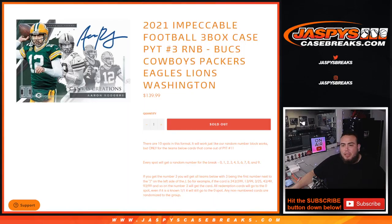What's up everybody, Jason here for JaxBee's CaseBreaks.com. This is impeccable football, Pikachu number 3, with this random number block that contains the Bucks, Cowboys, Packers, Eagles, Lions, and Washington Football Team. You get a piece of these 6 teams for a fraction of the price you would have paid for all of them.